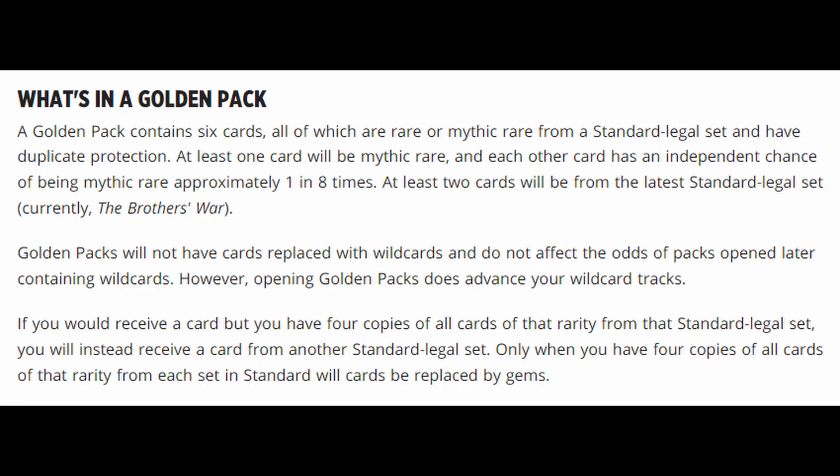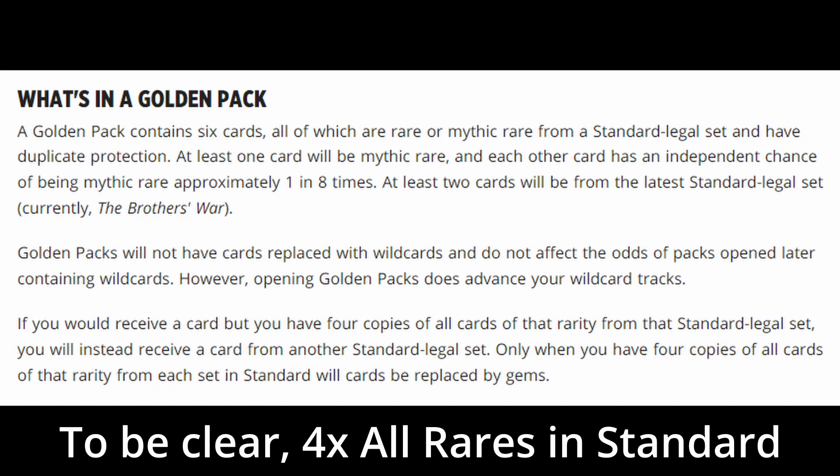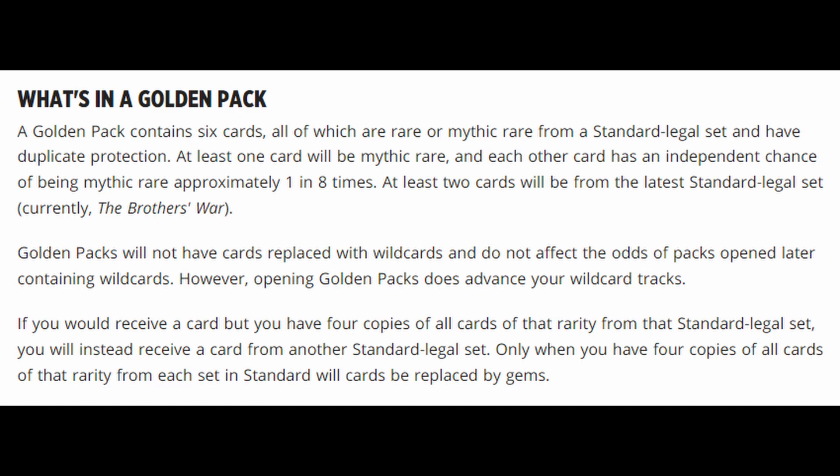A golden pack contains six cards which are all rare or mythic from a standard legal set. These are duplicate protected — you can't open duplicates. If you open a card that you've already got four copies of, you'll get a different standard legal rare until you've opened all the rares in standard, and then you'll get gems. Of the six rares in the gold booster pack, one is guaranteed to be mythic, and then each other card has an independent chance — apparently like one in eight are the odds — to be mythic. At least two of those six cards will also be from the latest standard legal set, which when these release will be the Brothers' War. And you get these every 10 boosters you purchase from the store.